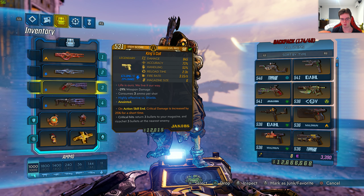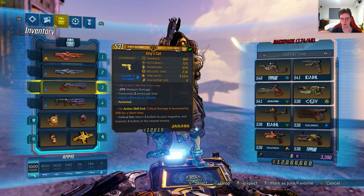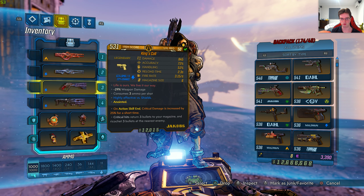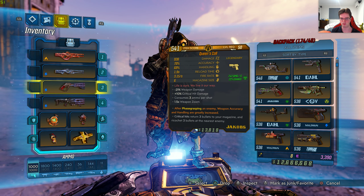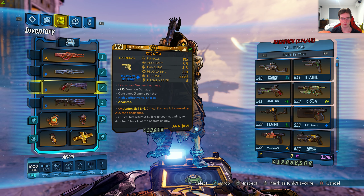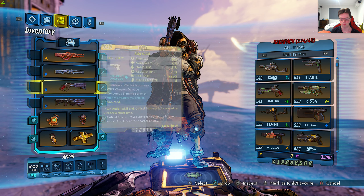There's the summary I just read out before. Here is the Queen's Call stats and here is the King's Call stats — a bit of a reference to what they both do. Damage is a bit different, accuracy is different, there's a few little stat differences right here. So there's a quick look for you guys. They both have the same red text as well — I just noticed that.